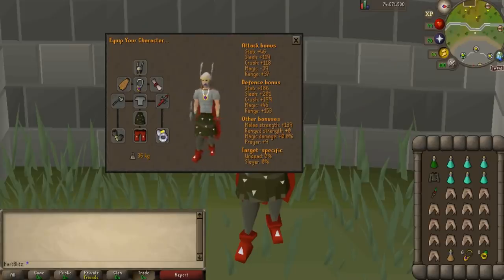A cheaper setup would be to switch out the Torture for a Glory, the Bludgeon for a Leafbladed Axe with a Dragon Defender. This weapon actually out-DPSes the whip just by a little bit, and it is super affordable. Also switch out the Tassets for the Karil's Skirt, the Prims for Dragon Boots, and in the inventory switch the claws for a DDS or a BGS. If you don't have a house with a pool, just use the Skills Necklace or the Xeric's Talisman and a Dueling Ring to teleport to Clan Wars to restore your stats.